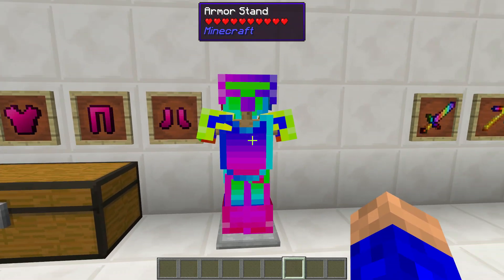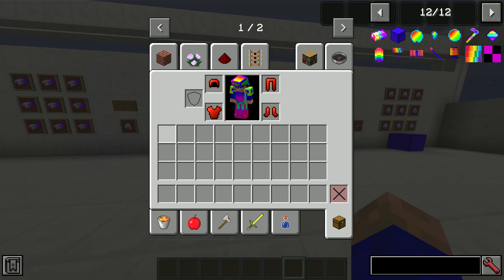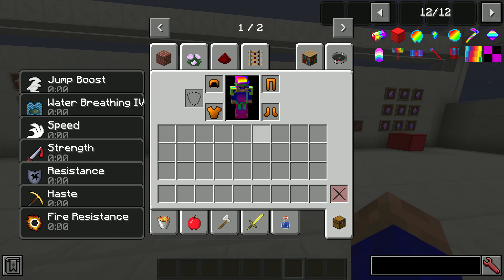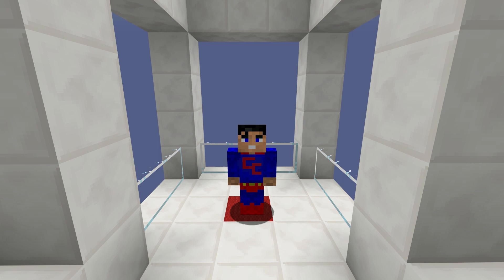The cool thing about this armor is it's a rainbow and you look beautiful. Let's just drop this on and have a look. You've got jump boost, water breathing, force, speed, strength, resistance — greetings everyone, good I hope!